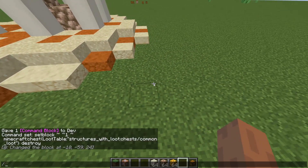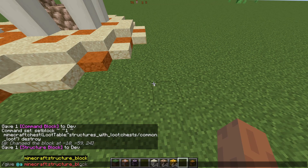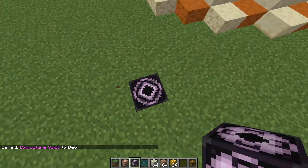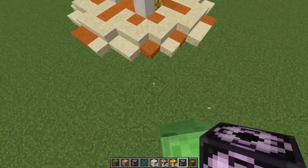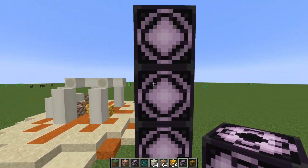Now I'm going to save my structure. Give myself a structure block and some voids, and bring it over here outside to the other corner and at the top — that should cover it.